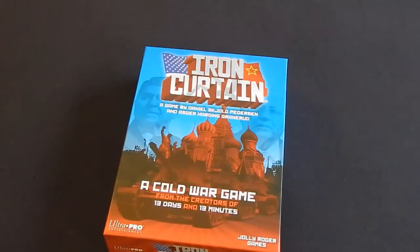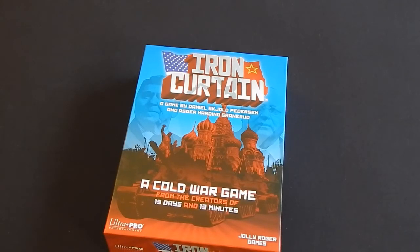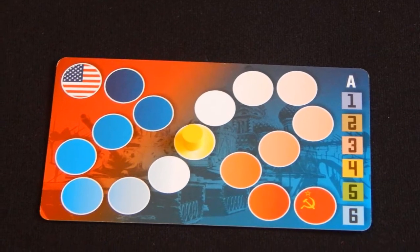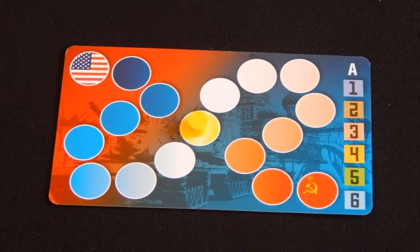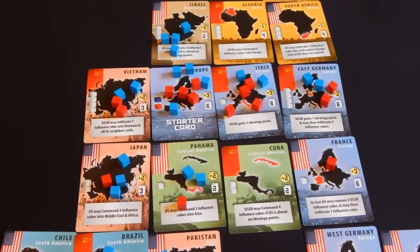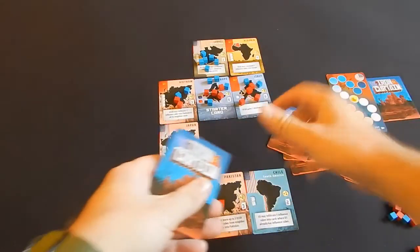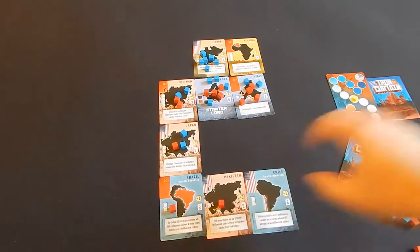In Iron Curtain from Jolly Roger Games and Ultra Pro, two players compete for influence over the globe. One player seeks to dominate as the USSR and the other as the USA. The game plays over the course of two rounds. For the first round, players are dealt five cards. They'll play four of these cards, then each set the final card to the side. The second round, they'll each be dealt four cards which will all be played.